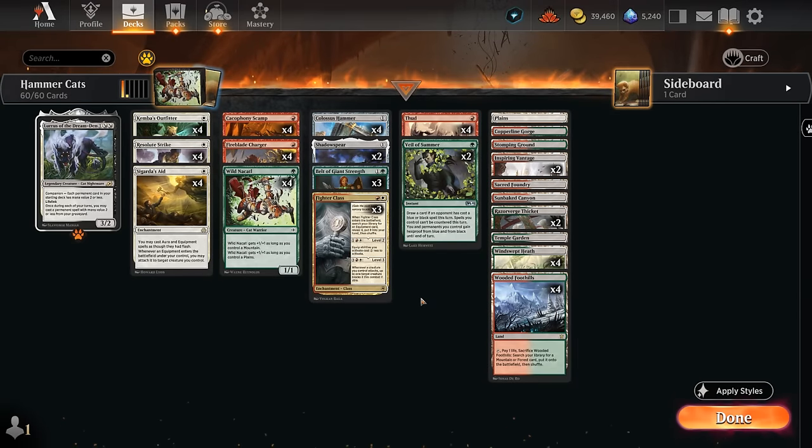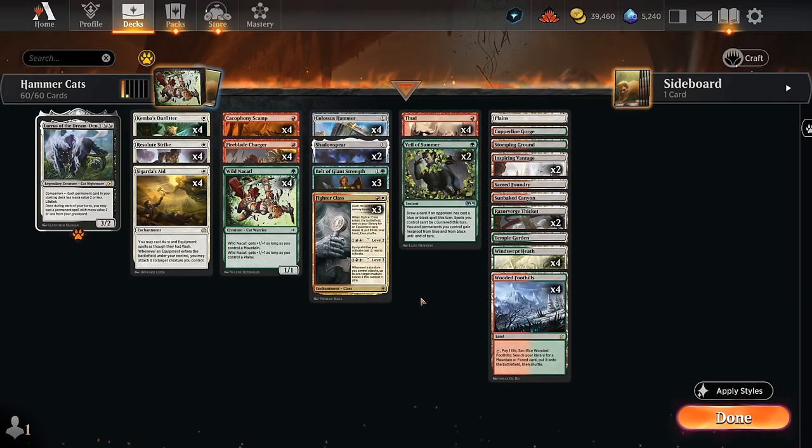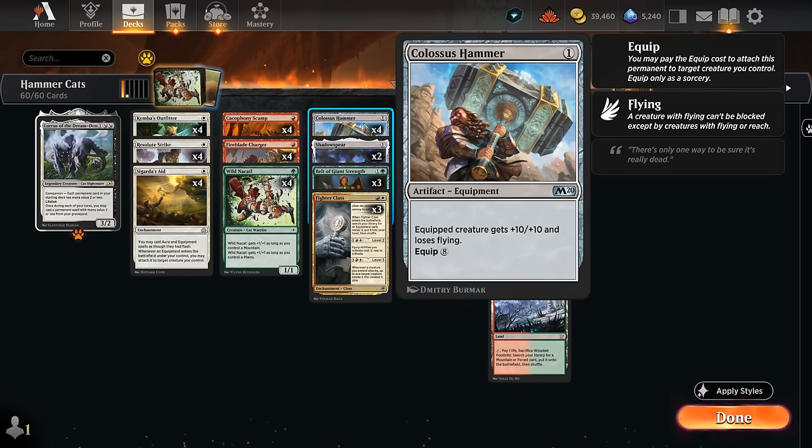Hello and welcome to another timeless gameplay video. One of my supporters on Patreon requested that I try Colossus Hammer in the timeless format to see if it would be viable, and after some trial and error this is the deck I ended up with: a white, red and green, or Naya colored, Colossus Hammer combo deck, and this is our centerpiece.